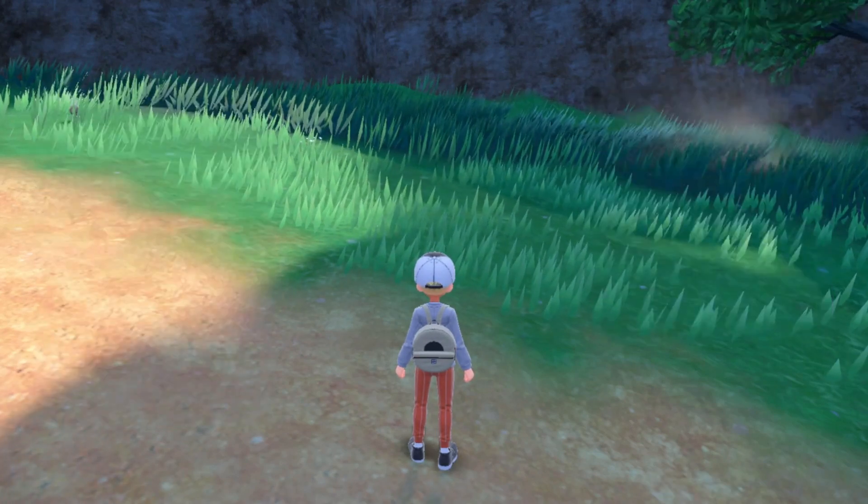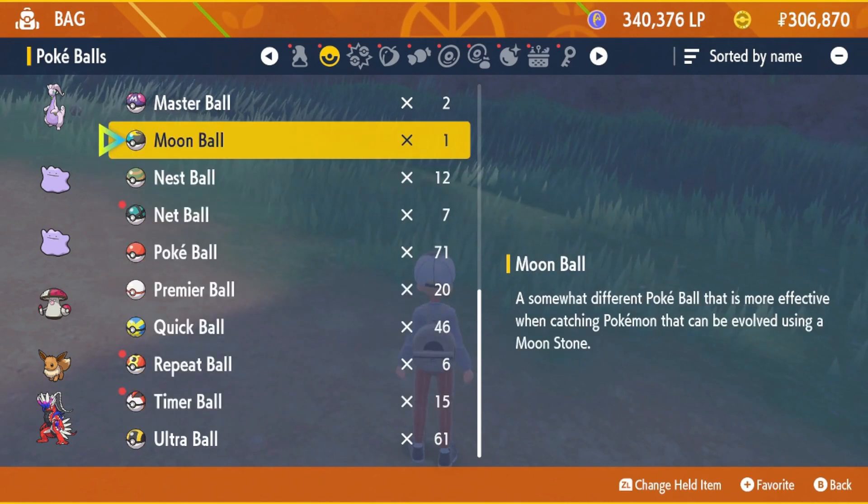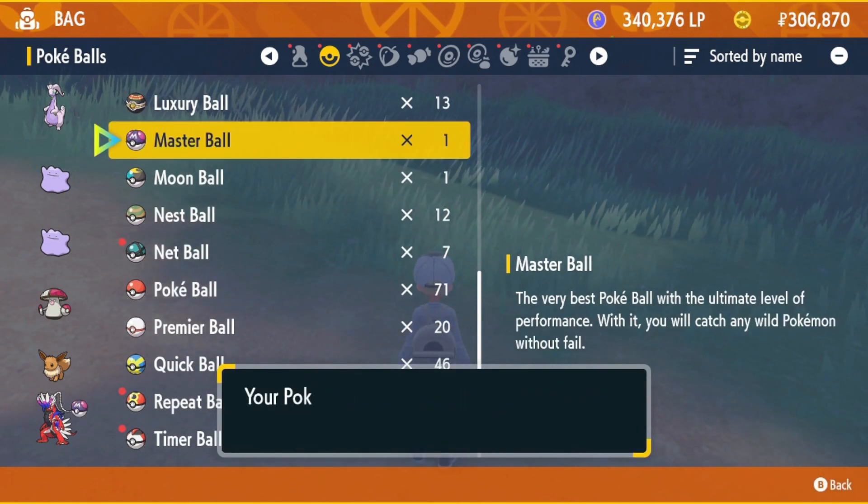Hello. In this video I will show you how to duplicate any item in the game. For example, I will be using the Master Ball, but it works on things like golden bottle caps and ability patches.